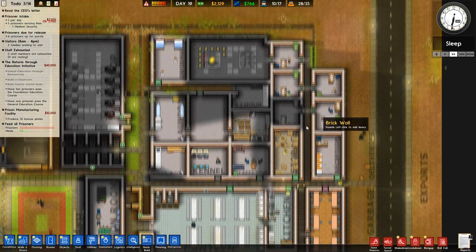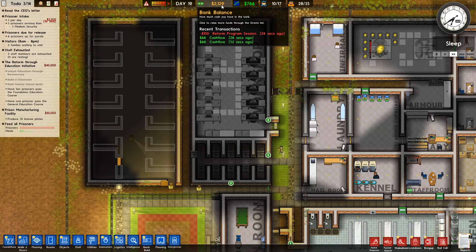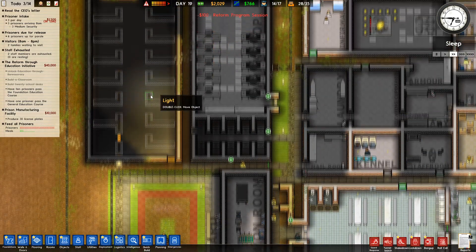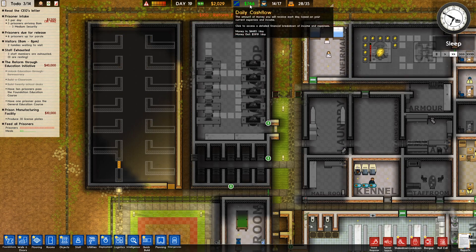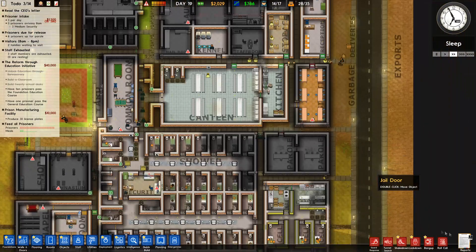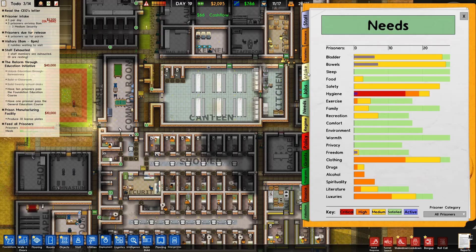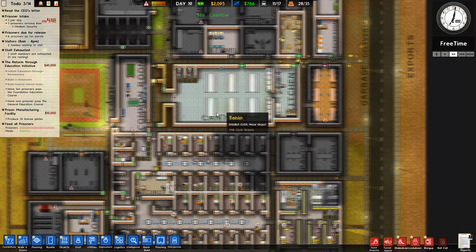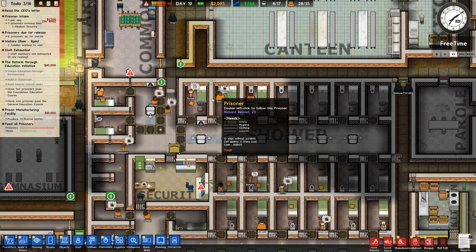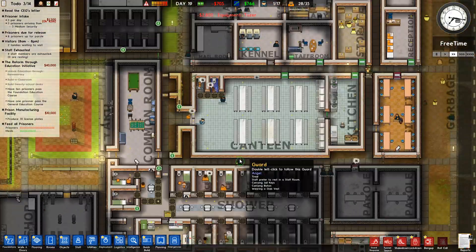I need another capacitor soon — I need some money soon as well. We are getting 766 a day and we'll get more when the new prisoners turn up, but we're then at capacity pretty much. You can hear that agitation noise — they're proper not happy. This may not end very well.